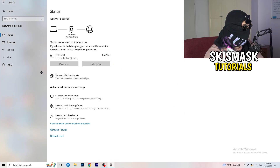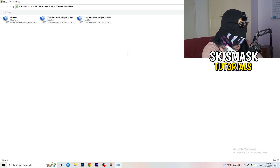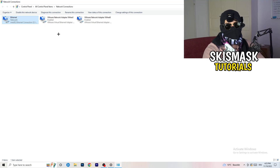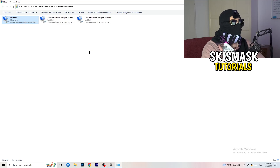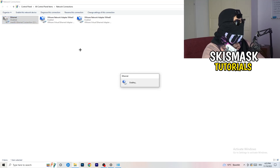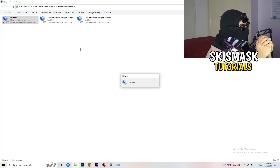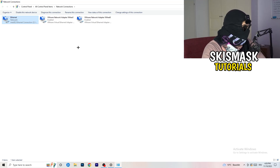Next, click on 'Change Adapter Options' — a new tab will pop up. It depends which adapter you're using. If you're on ethernet or Wi-Fi, right-click your adapter and click 'Disable' — this will disable your internet connection on your PC. Note that you need administrator mode on to do this. After a moment, right-click again and click 'Enable'. Wait about 20 seconds for it to reconnect, and once it's connected again you're good.